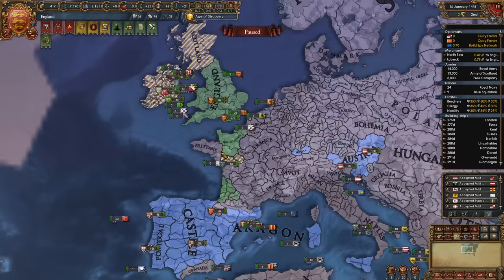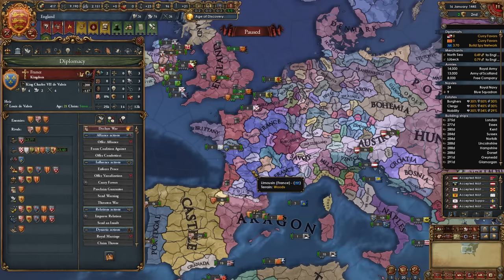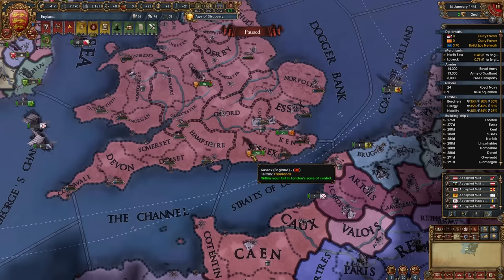Once you've gotten your alliances in order, start currying favors with nations that you think will help versus France. Try declaring war and see which nations would accept being called in with favors. In my case it's Aragon and Castile — the French rivals I allied. In your game it'll probably be the same: Castile, Aragon, Austria, Burgundy, someone like that. So start currying favors with them; this is what your diplomats should be doing.